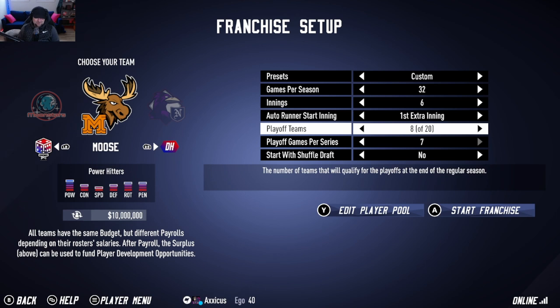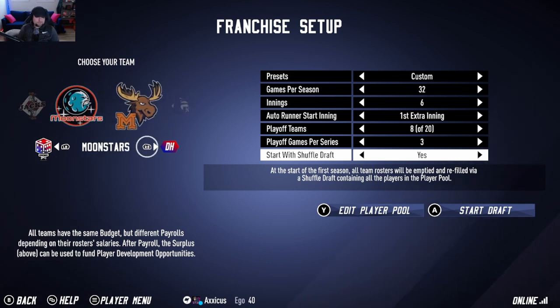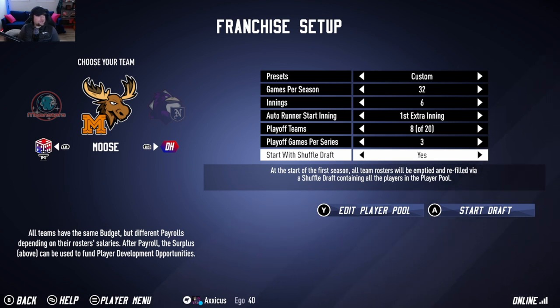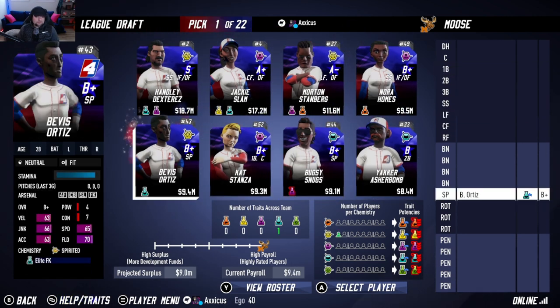I'm going to simulate my games and only play the playoffs — if I make it to the playoffs. I want to increase my chances of actually playing, and I'm still figuring out the mechanics of all the new features in SMB4, especially chemistry and traits. I'll increase my chances of playoffs and we'll make it a best of 3. Most importantly, we're going to start with the shuffle draft. This puts all the players in the league into a pool and gives us a chance to select. In terms of the team, it was on the Moose — based on where I'm from, I think I'll stick with that, just for the logo.